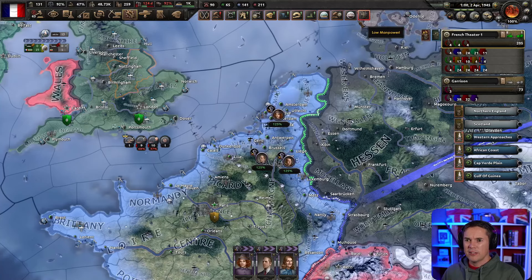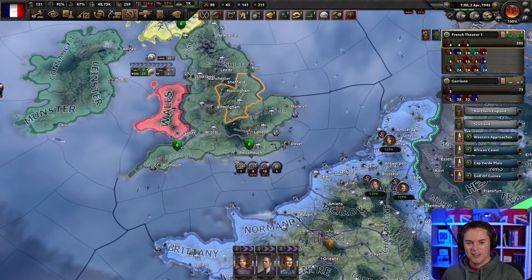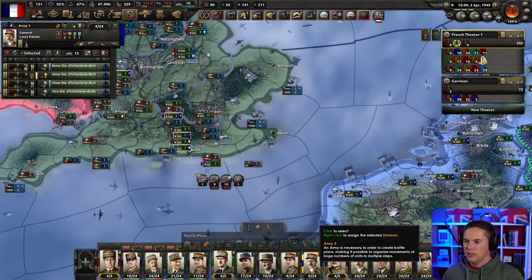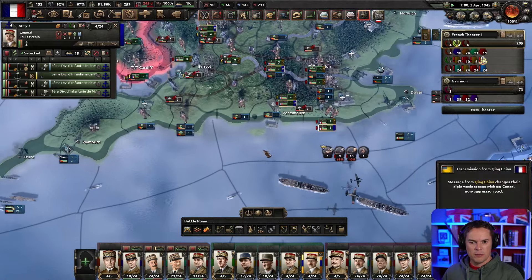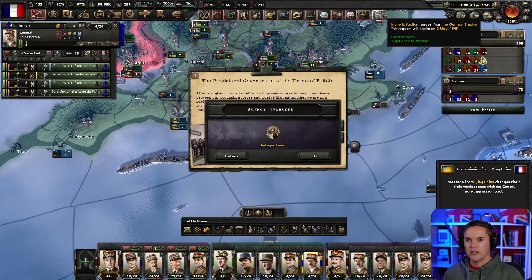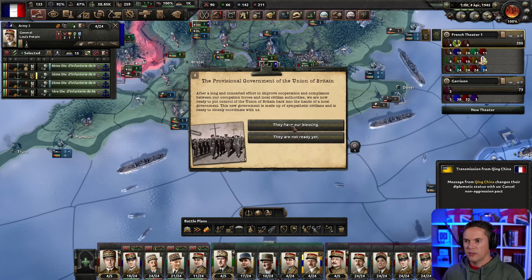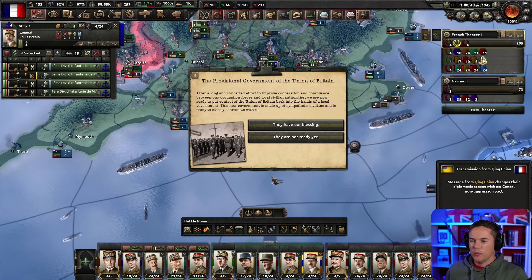We'll get rid of all these call to arms requests — that's nothing to do with us anymore. Let's just let time play out a little bit. The marines — I might put them in reserve. There are parts of China and all sorts of stuff. We've got the anti-partisan stuff. Provisional Government of the Union of Britain — it's a long, concerted effort to improve cooperation.